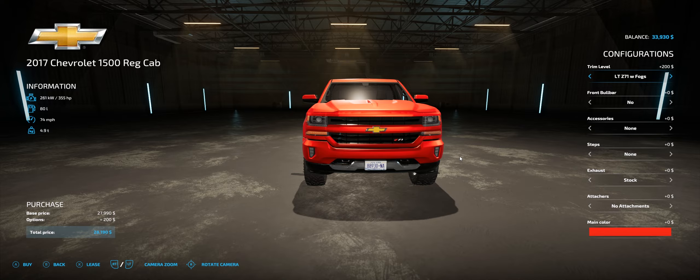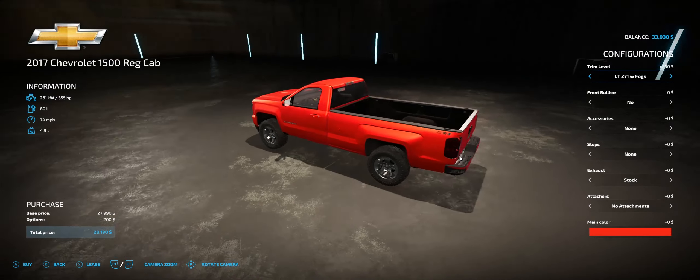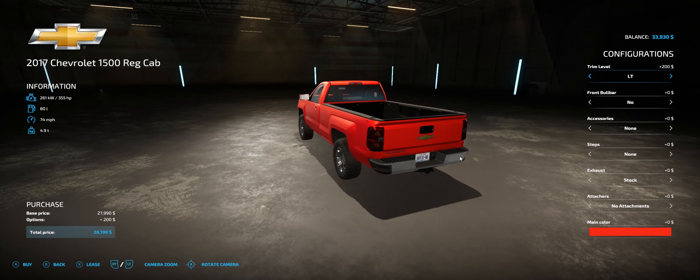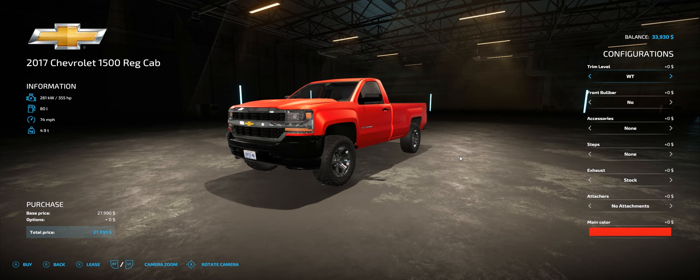The Z71 has a color-matched front end with fog lights, a color-matched back bumper, and Z71 decals on the bed. The LT and everything else gets four-by-four decals. The tailgate changes too — the Z71 is an LT Z71 since Z71 is a package. The work truck gets no badge, but the rest do. The LT is the highest trim level you could get on this body style Chevy regular cab — as of 2019 you could not get an LT in the regular cab.